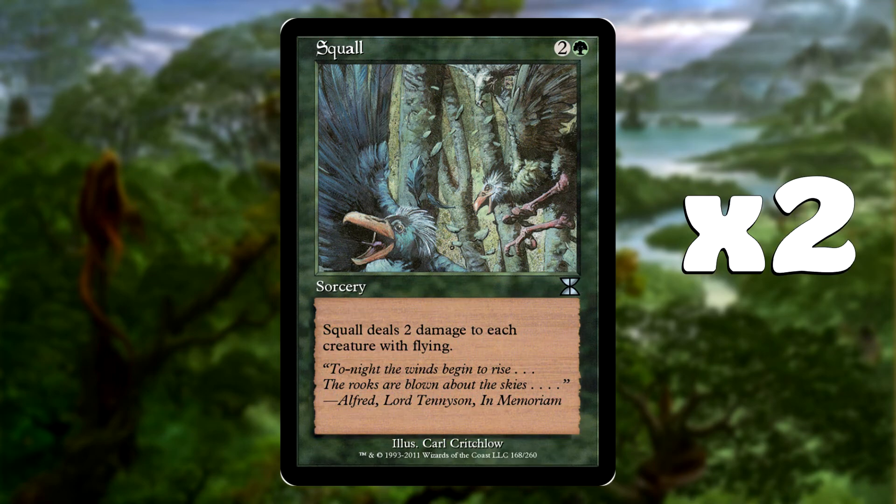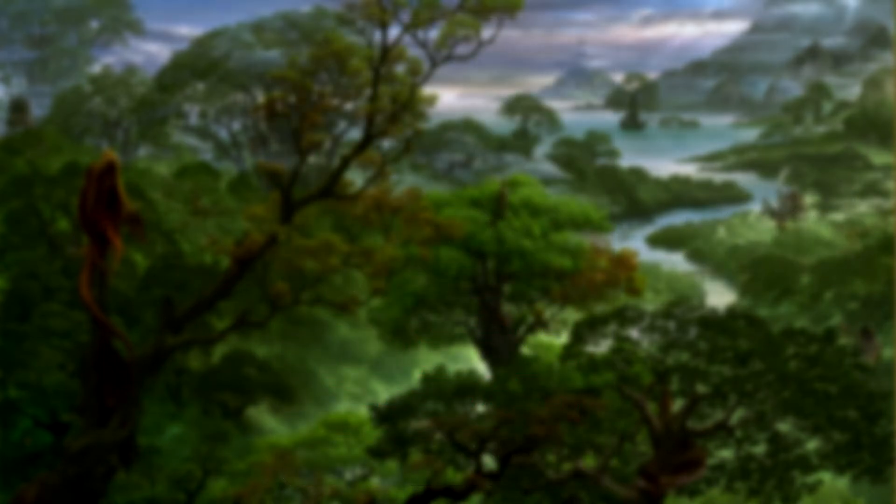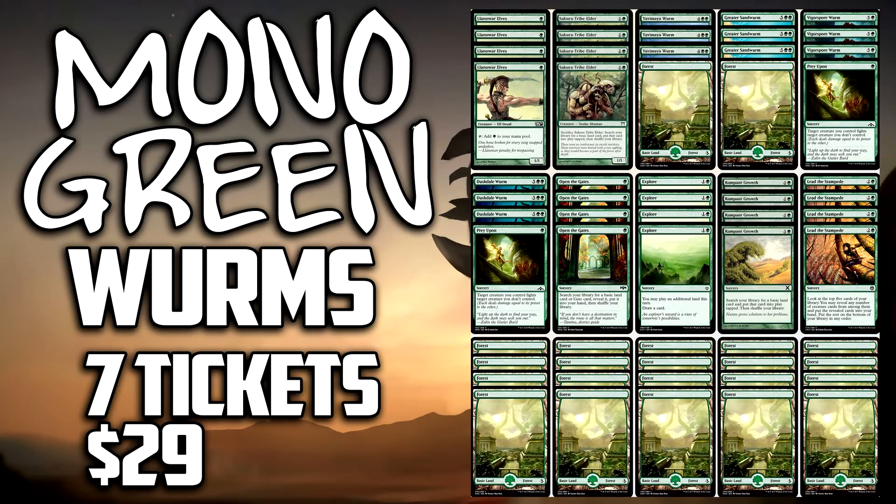The last card in the sideboard is Squall, which will also help against flyers. When playing green decks like this, you are susceptible to flyers. Squall deals 2 damage to each creature with flying and won't affect any of our creatures. It's a sorcery speed card so you might have to take an attack first, or if they play all their creatures and put those little flyers out, Squall will come down and deal 2 damage to each - hopefully a nice little board sweep. So that's the next pauper deck tech.